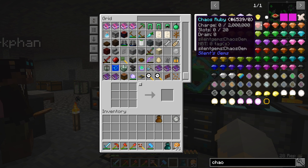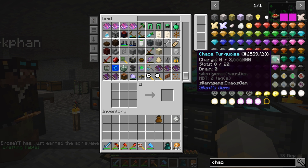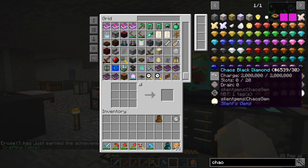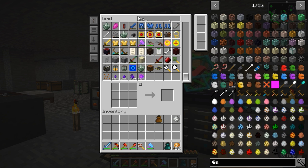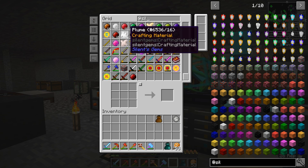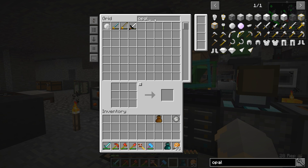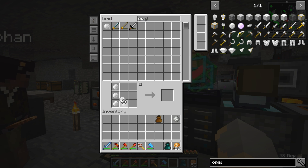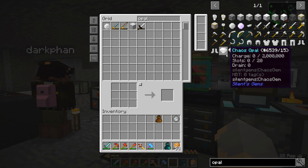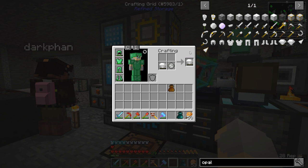Then I need to make a gem. I think they're all out of two million. Let's look at Silence Gems — what do we have a ton of? We have a lot of opals. So opal, chaos, opal — let's just go like so. And there we go, we've got that. And then you combine these, and that will give it flight.